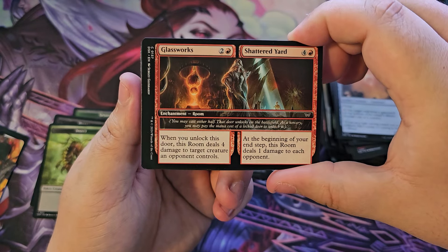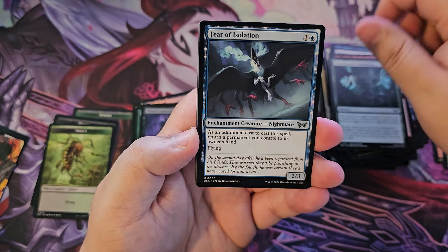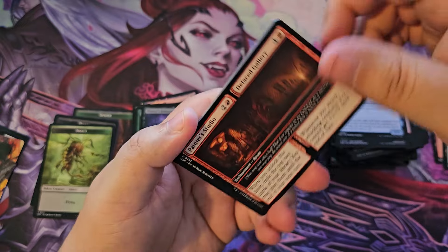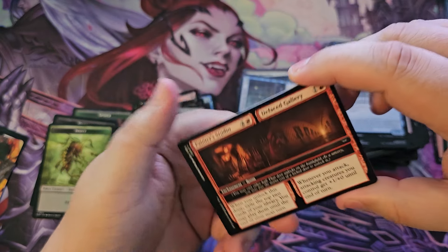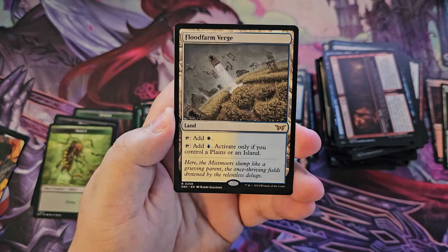Glassworks, Shattered Yard, Coordinated Clobbering, Fear of Isolation. We have the Painter Studio slash Deface Gallery. Got another Verge though — not too bad — Flood Farm Verge.